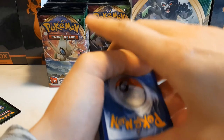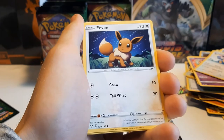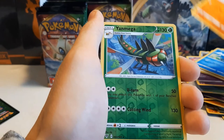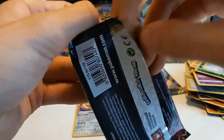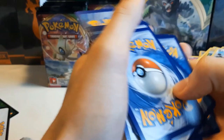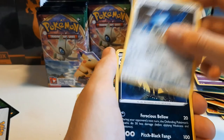I might still do an opening of the code cards on PTCGO, and then we could build a deck around it — I'm really curious about the pull rates on PTCGO, as they are usually a bit higher than the real pull rates in booster boxes. Especially for the Amazing Rares. Also thinking about adapting older decks to the Vivid Voltage format. Galarian Perrserker.